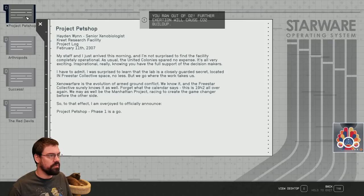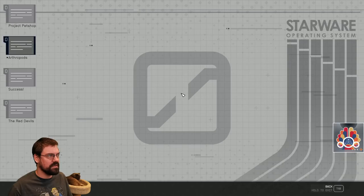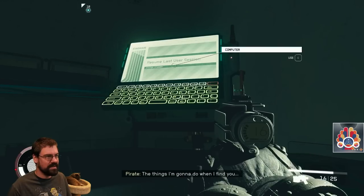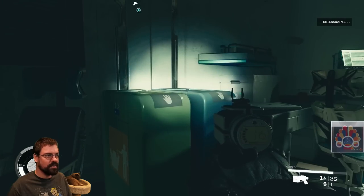Xenowarfare is the evolution of armed ground conflict. After months of testing a variety of extraterrestrial species, I'm overjoyed to report that we've finally found a species that will serve as the backbone for the UC Xenowarfare Division. It's all about the Red Devils stuff — this is where they made the creatures for the Red Devils, which we know about from the other questline. So this is one of the bio labs for it.